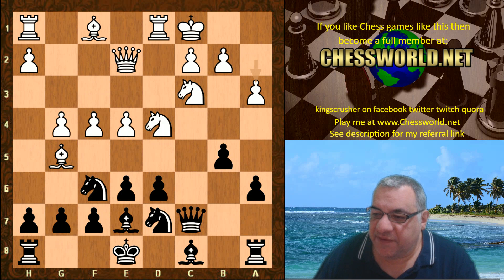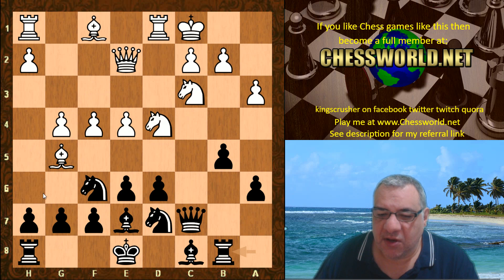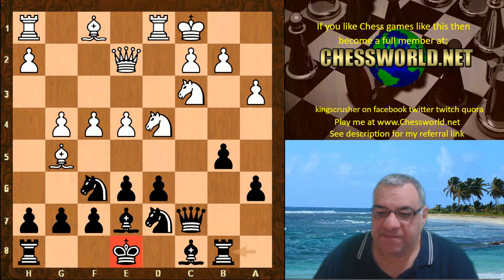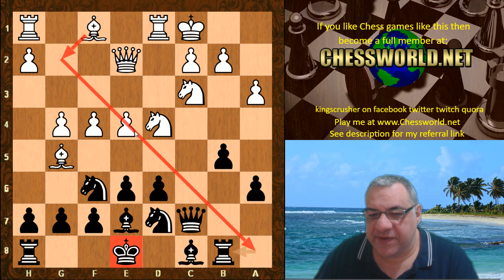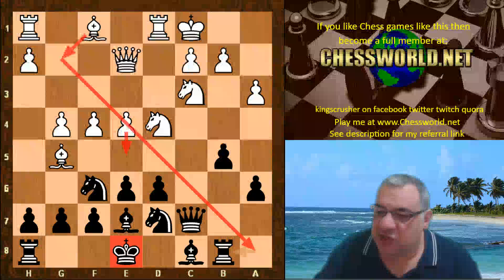The first move from Alpha Zero is actually Rb8 — so not castling, keeping the king in the center, trying to open the B file, not putting pressure on e4. The top priority is this rook, and also in this position because of g4, the bishop can be dangerous on the diagonal sometimes. So it's kind of ahead of things like that, and then e5, and we see Bishop g2.